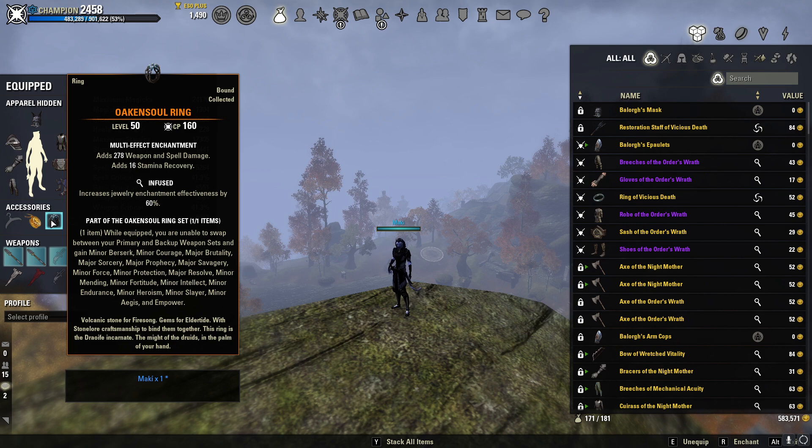We're doing Oak and Soul for the first time in over a year. Oak and Soul is a one-bar setup, so you cannot switch to your back bar at all. While equipped, you're unable to swap between weapon sets, but you gain minor berserk, minor courage, major brutality, major sorcery, major prophecy, major savagery, minor force, minor protection, major resolve, and minor mending — among others. It's very strong on a build like this; you're just hitting so hard and I really like it a lot.